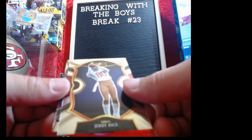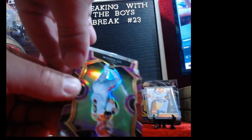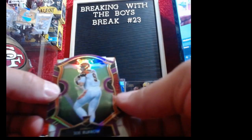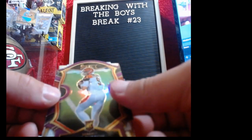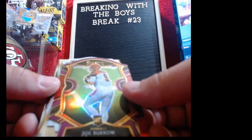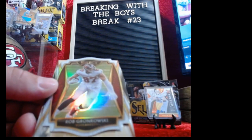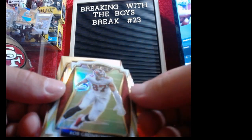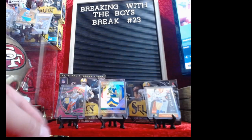Throwback concourse level Jerry Rice. Another Joe Burrow — good little start. Concourse level, and we got a white something back there, second white already. Rob Gronkowski. And last one at least — Markell's Finest premier level Aaron Rodgers.